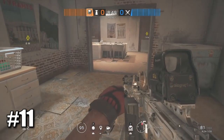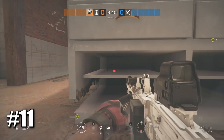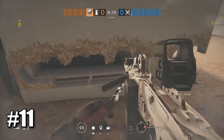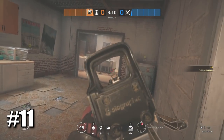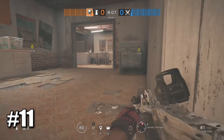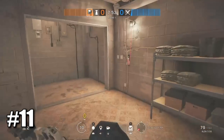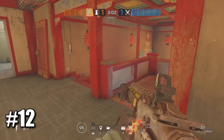Another really useful Maestro camera spot is on Oregon downstairs in laundry room. Come over to this shelf right here and hit out the bottom part — it doesn't take long. Then put your Maestro cam inside. When anybody tries to peek or come from here, you can see them and tag them. The Maestro cam is very hard to see from the attacker's perspective because they'll be focused on enemies, so you can easily annoy them.